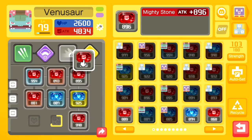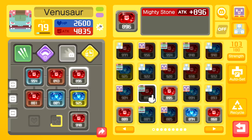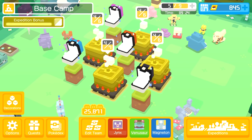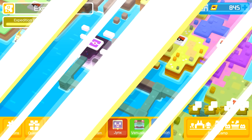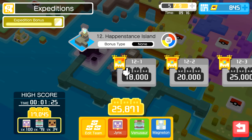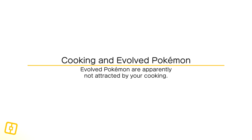Once Venusaur gets some more slots, that'll be great. We're gonna go ahead and do two more rounds, because then we can get some extra Expedition bonus, and we can get three out of the four cooking pots we have available, and that would be super exciting. This team should be able to handle 12-8. We've done it before, we can do it again - it should turn out fine. Let's put the Aurora Veil on right away and just hope everything turns out okay.